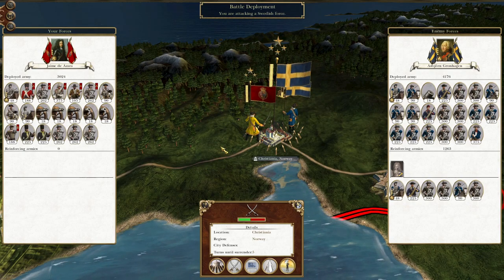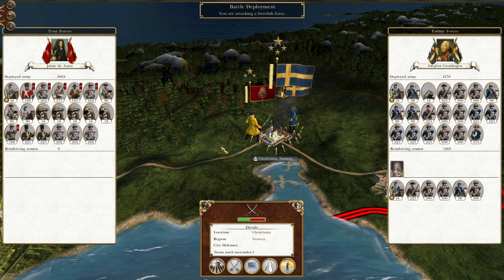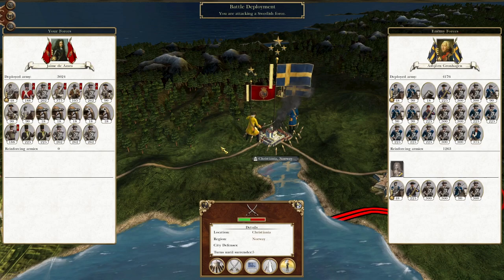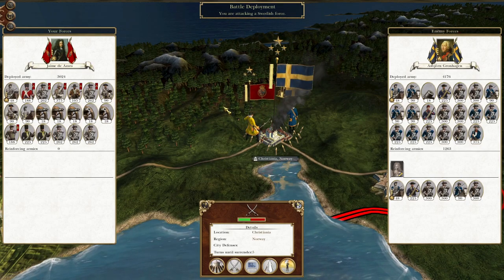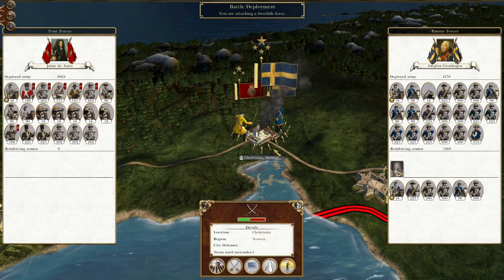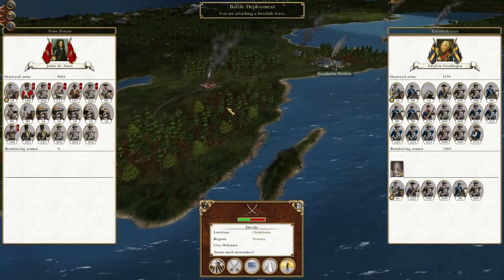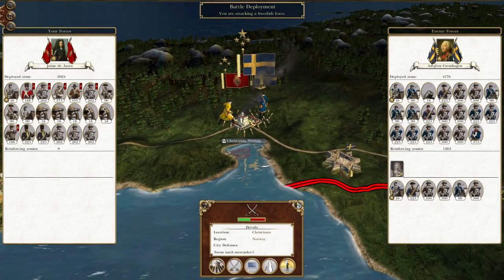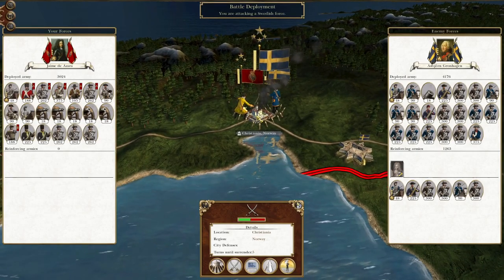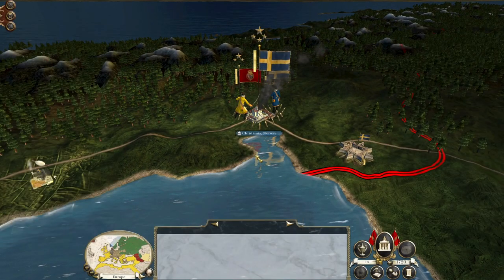What's up guys, this is TheRofman and I am back to bring you the next episode of my Empire Total War Let's Play as the Spanish Empire. To pick up where we left off, we are going to destroy the Swedish Empire who have cowardly taken one of our territories in the Caribbean, and we're also going to take Christiana from Sweden.